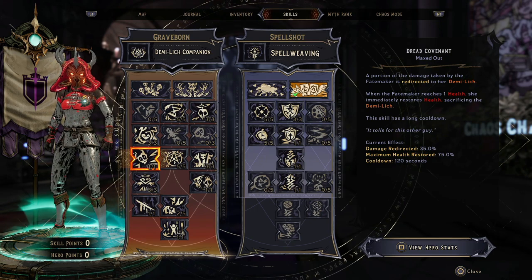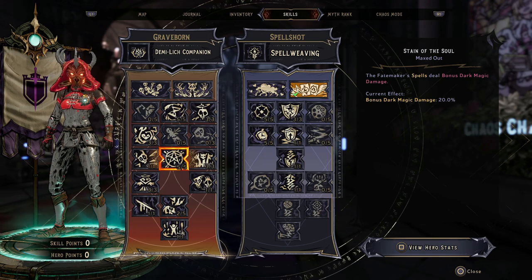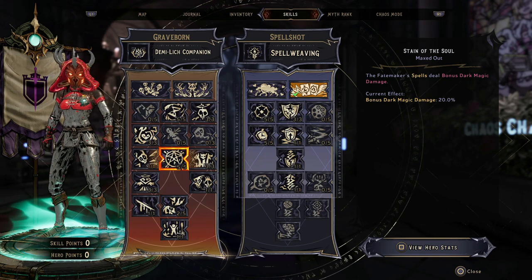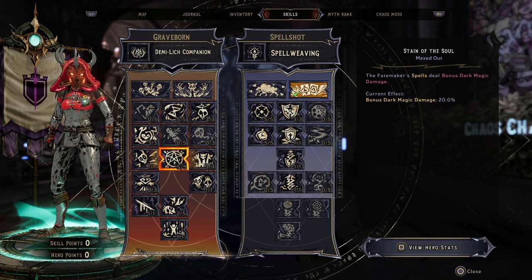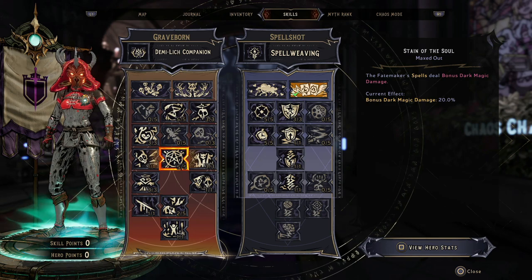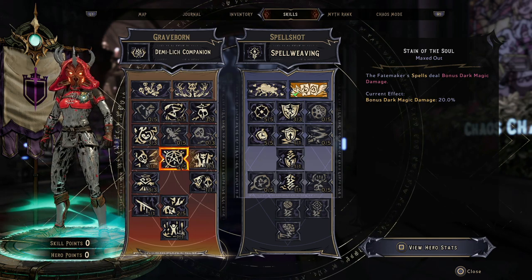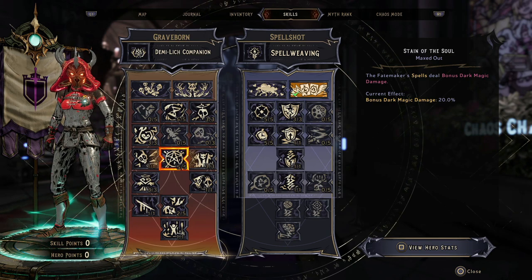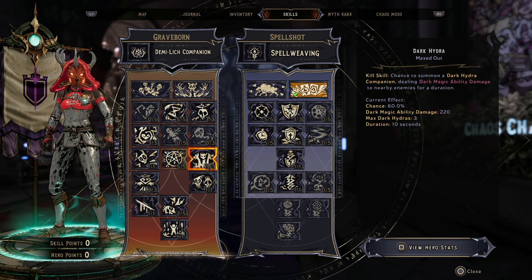We've got a one-point wonder in Dread Covenant, which is pretty fantastic. We have Stain of the Soul with five points — your Fate Maker spells deal bonus dark magic damage. The spells we'll be using are ones that summon Hydras, and because they're classed as spells they will gain the bonus dark magic damage from this as well. So they'll be doing fire damage but also dark magic damage on top — it really does ramp up.